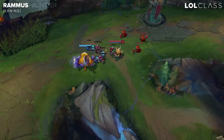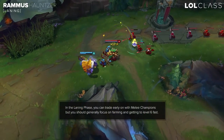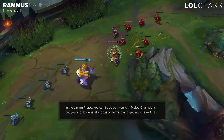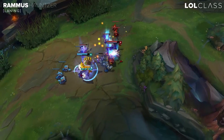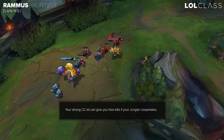For laning phase on Rammus, if you're against a melee matchup, you can trade early because you have more armor and thorns from your W. Against melee matchups you can pressure them early with your autos and won't get punished for it at all. You can push in really far, but you have to be careful of the jungler — if they come, you're going to be quite vulnerable and your lane will be in a bad position.